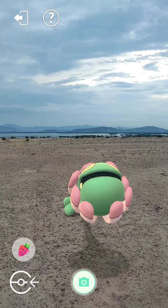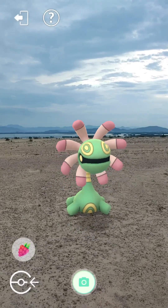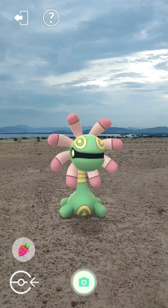Its long, flexible neck has yellow bands in the center, and it can be extended to assist in capturing prey. Its body is short and squat with four stubby growths and a yellow, oval, target-like pattern on the chest.